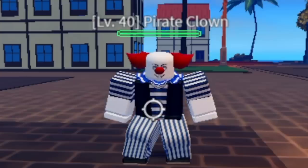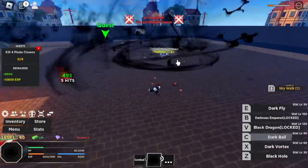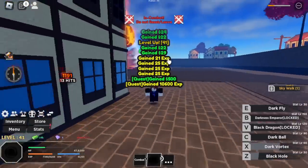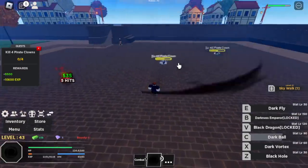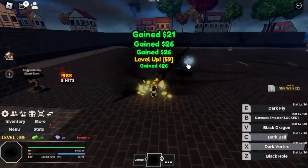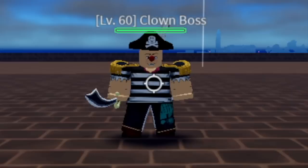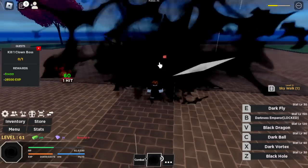Next up is the Clown Island. Our target is the Pirate Clown. Just grind here — Dark Ball plus Z skill and X skill and that's it. Once you increase your fruit stats, you can easily burst your enemies using only two skills. You still have another enemy here, the Clown, at level 60, so it's your choice if you want to grind Clown or stay here. Here is the boss in this island, the Clown Boss.